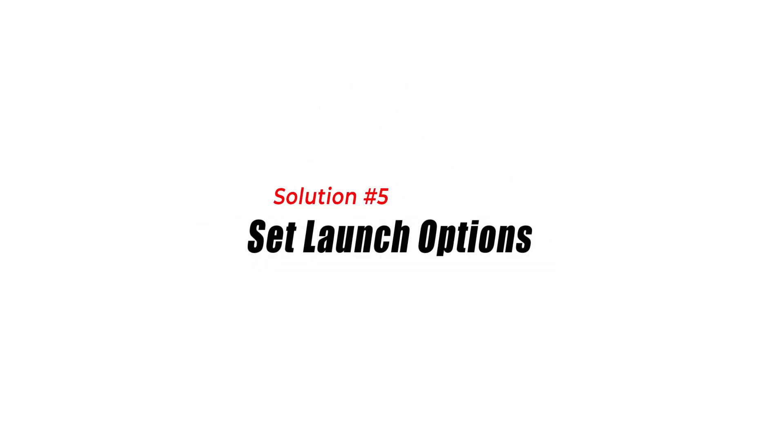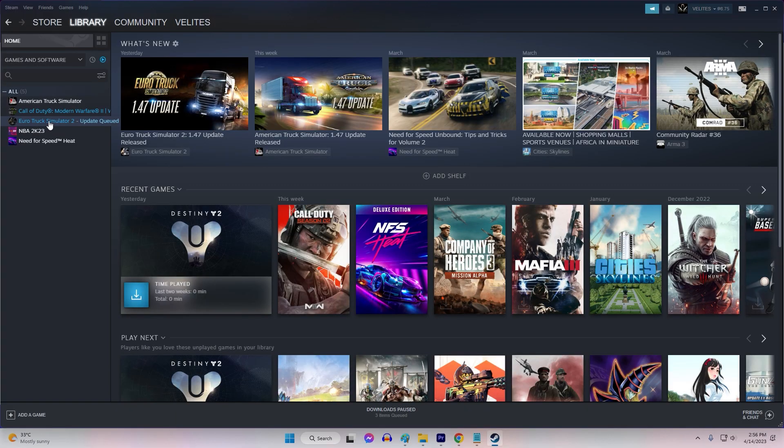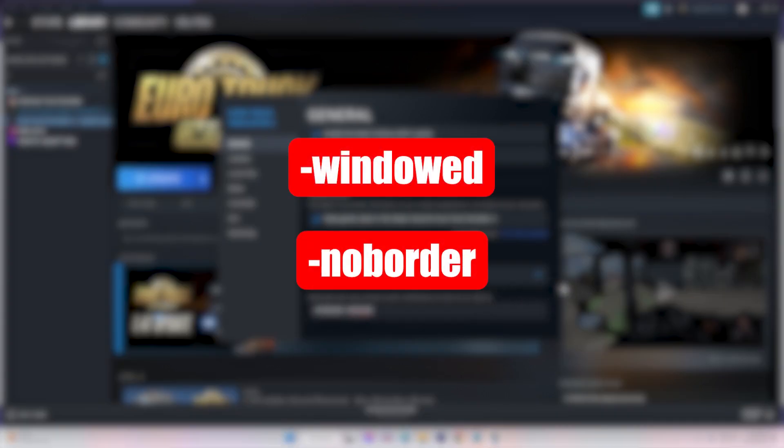Solution 5: Set Launch Options. Setting launch options can sometimes fix the issue. To do this, right-click on Wartales and select Properties. In the General section, click on Set Launch Options. Type -windowed and -noborder. Save changes and try running the game again.